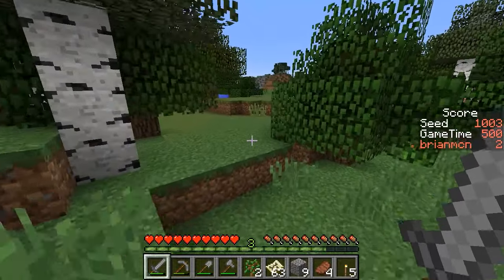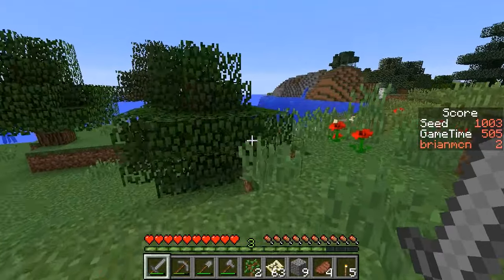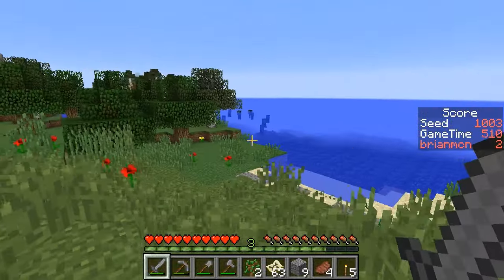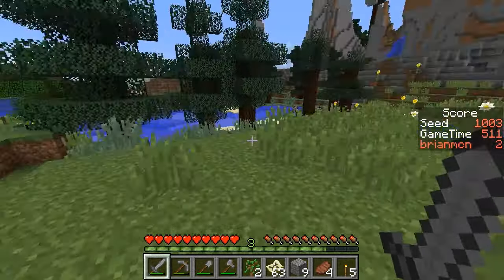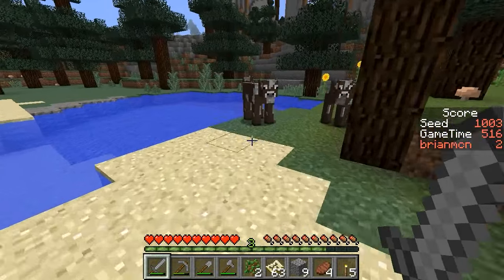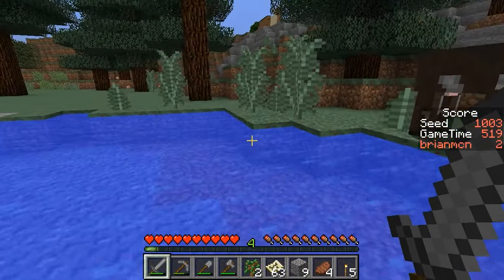A bunch of things I need to cook up — I need to cook up the clay, and I need to cook up the sand to make the glass bottles, assuming we don't run into a witch super quick. Any other signs of desert? It doesn't look like it's going to happen. So I really just need to find a cave to delve down into, I believe.